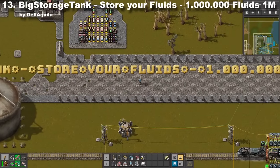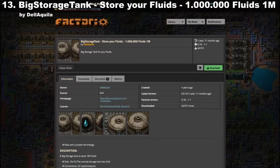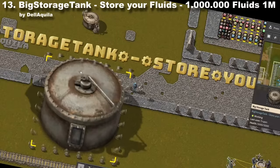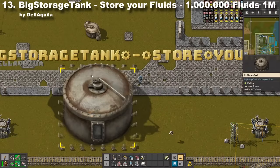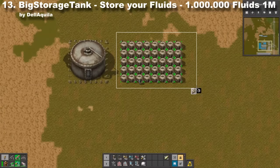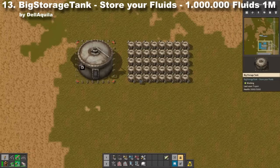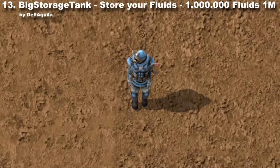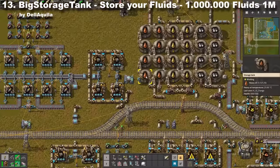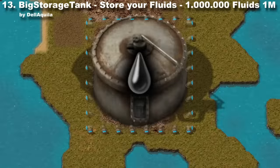Big Storage Tank — Storage of Fluids — 1 Million Fluids, 1M. This is literally the name of this mod, and I think you already have a slight idea what it adds. This huge tank will store tons of fluids, and building it is way easier than placing multiple small storages. I myself use it to store oil, oil, and oil — but you can use it to store, for example, oil. Good use.